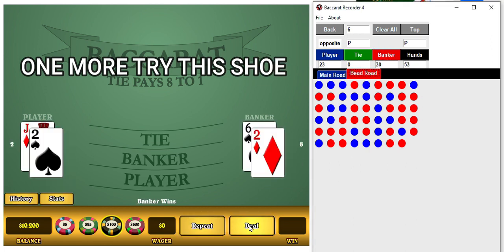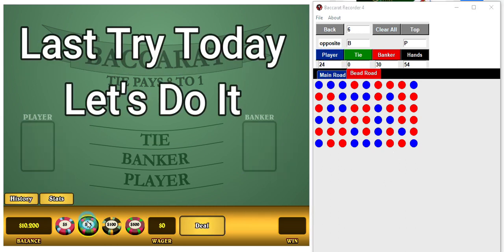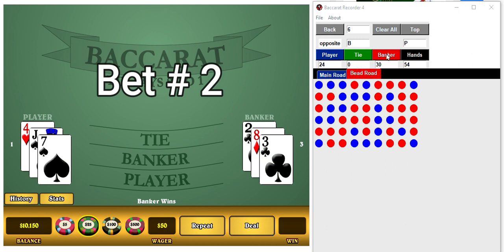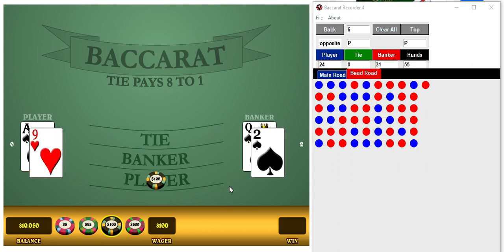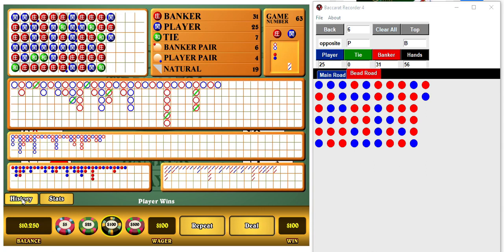Move along to our last spot here. Okay, first bet player, $50. But it's a banker again, okay, second bet $100. And there's our player. Okay — player, player, player, player, player, player — we pulled it off again.